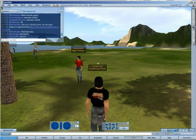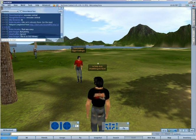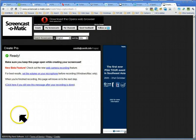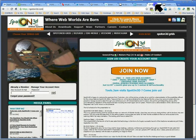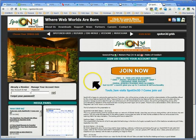Today we're on a field trip and we're in a new different world called Spot On 3D. Let me just go back and show you the websites for them. Here we go - Spot On 3D. And so this is where you come for more information about it.